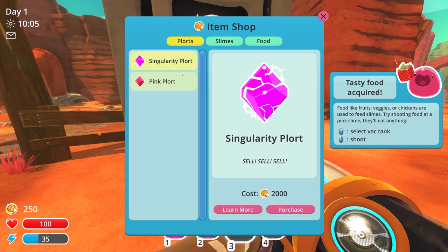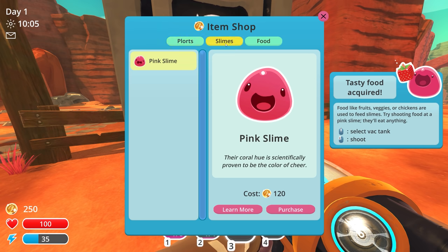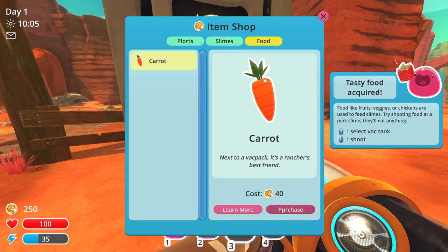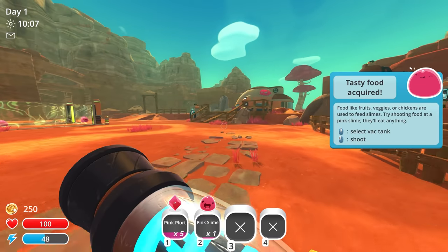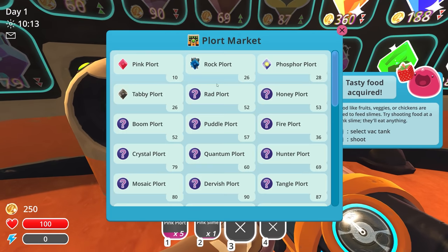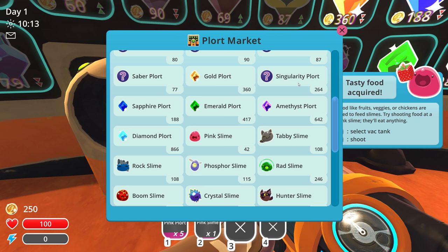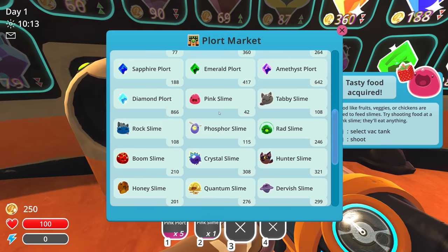I believe if we go over here to the plort market, I think this is new from one of the mods — it's able to show you the prices of all these different modded plorts and stuff like that. Singularity plorts sell for 264. Amethyst plort: 642. Emerald plort: 417. Sapphire plort: 188. Diamond plort: 866. And if I wanted to sell a Pink Slime directly, I can get 42 coins. So I can sell any type of modded plort over here, or actual literal slimes if I felt like it — that's pretty cool.